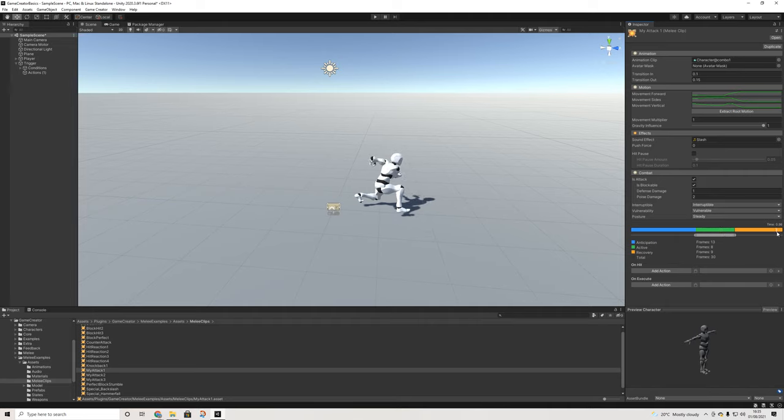The recovery part is important as well — that's how long you have to continue the combo and go on to the next attack. If recovery were really short and I pressed A again, the new animation would start very quickly. So that's something to keep in mind. With the preview it's easy to see where the attack happens and adjust the active window accordingly.